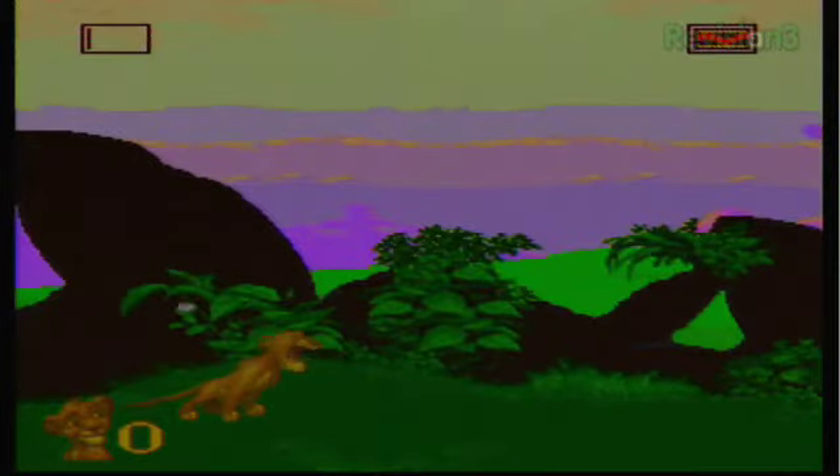Up in the top, you can see a couple of health bars. The one on the left side is your roar bar, which can scare enemies. The one on the right side is your health bar, which you can gain more health by picking up bugs, of all things. Down in the bottom, you can see that I have zero lives.